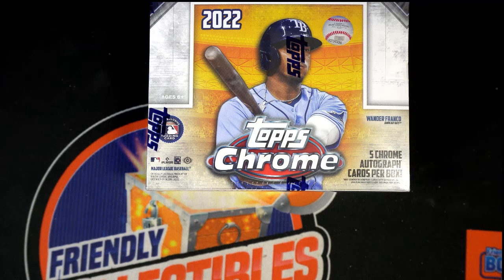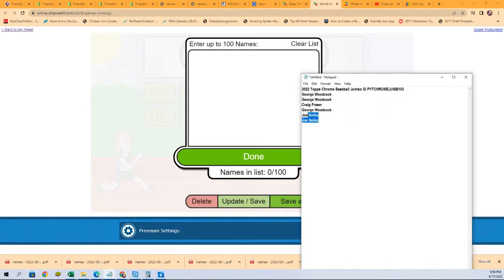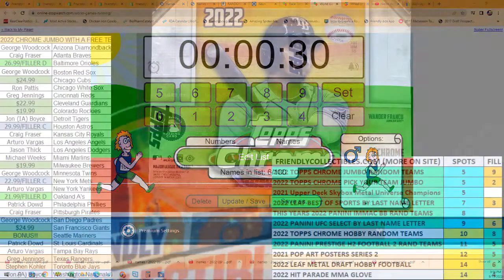In Topps Chrome, you can race your way into getting some spots for dirt cheap at retail value, saving big — and winning is what someone is going to do. We have six racers and two teams that are going to be won by two racers. First and second place each get a team, and you can see that team right here.